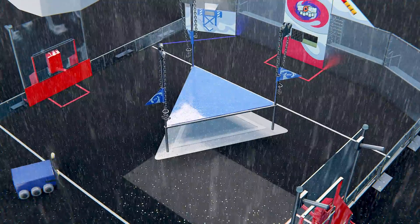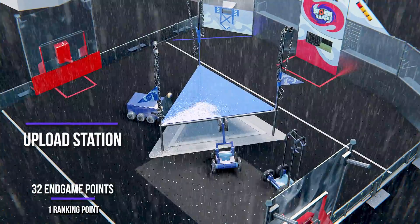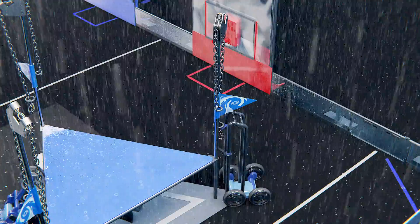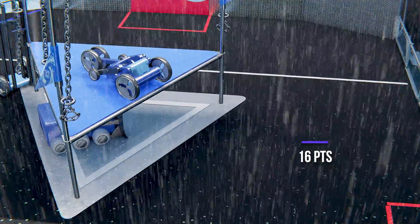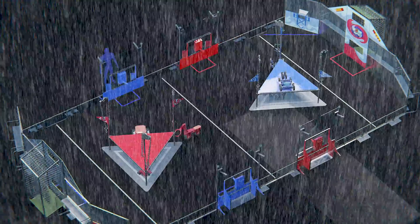Near the end of the match, robots will race to their upload stations to send a final wave of data before the storm hits. Alliances gain points by parking at the upload station and will be awarded additional points by uplinking to First City using the uplinks. The alliance with the highest score at the end of the match wins. Storm into action in Storm Surge.